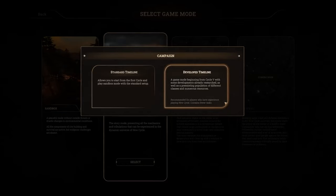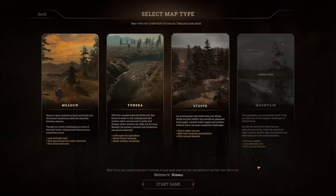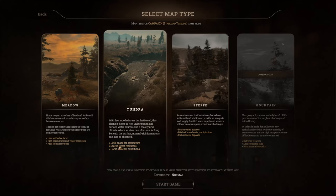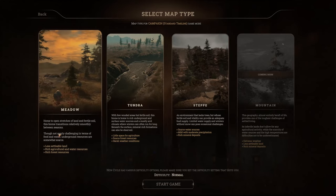I've never played New Cycle so I'm going to be playing Standard Timeline - it allows you to start from the first cycle and play Sandbox Mode. It's like a map type selection: you've got Meadow, which has less settable land but rich agriculture, water resources, and rich forest resources. Then Tundra, with little space for agriculture, scarce forest resources, and harsh weather conditions. And Steppe, with scarce water resources, mild weather with moderate precipitation, and rich mineral deposits. We're going to go with the Meadow.